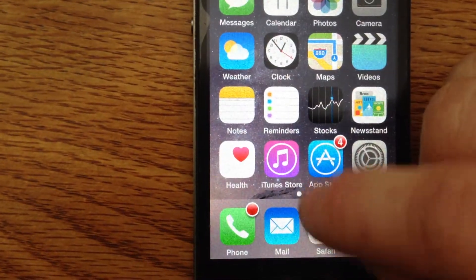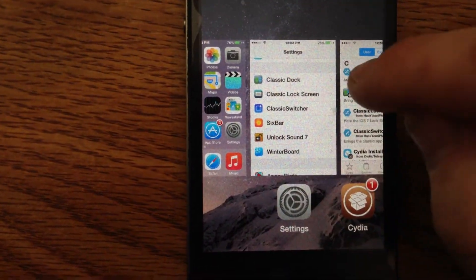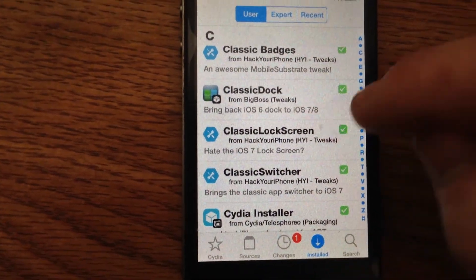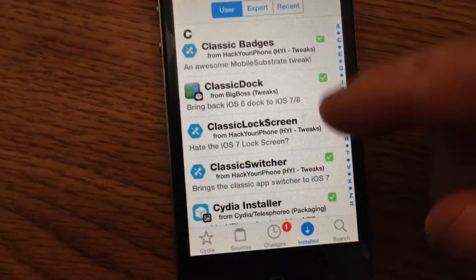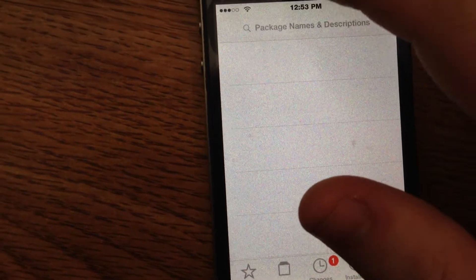Now, this is usually an app you've got to pay for, and I found a way to get it free. The Classic Lock Screen — you do have to get it from the Hack Your iPhone Tweaks. Now that you've got all of this remembered, let's start showing you how to get it.